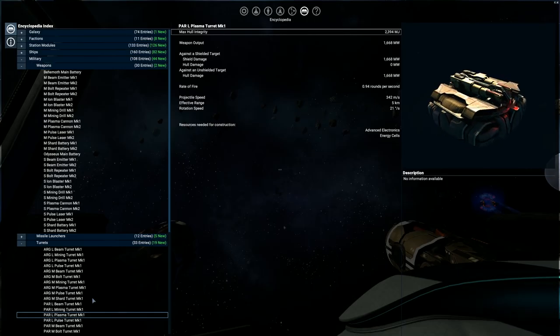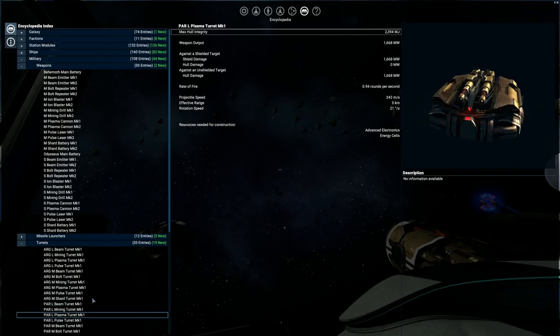Also, you can check each stat in the in-game encyclopedia. The weapons and turrets have similar functionality and use cases.